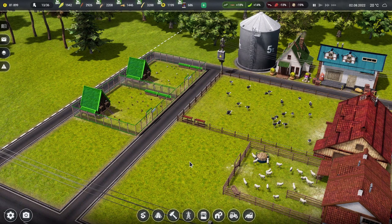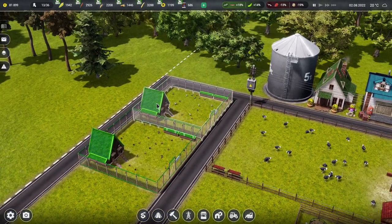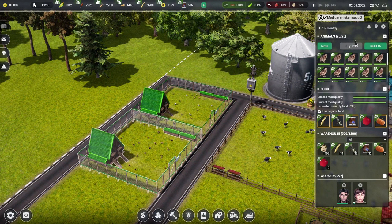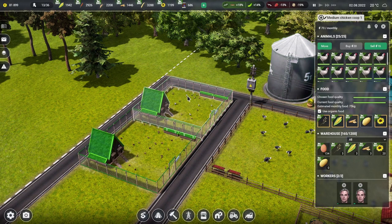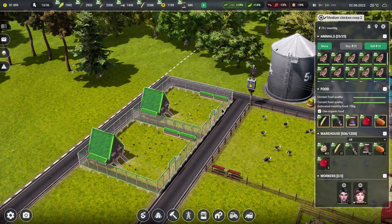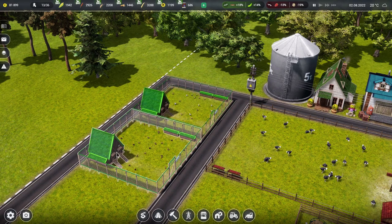That is why we maxed out our animals. With the chickens and the quail, they're only 20 farm management each. So it's not that expensive to buy in the 25 chickens and the 25 quail. You might as well do that as soon as possible, and then they can start producing eggs and you can sell the eggs. And then at some point you'll actually pay back the cost of the quail and then the coops they live in. That's kind of why we did that early.